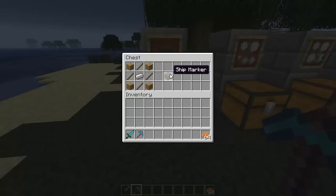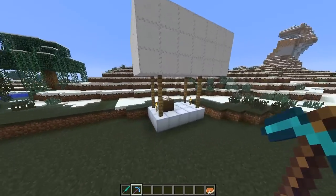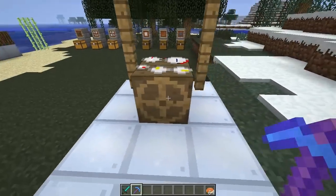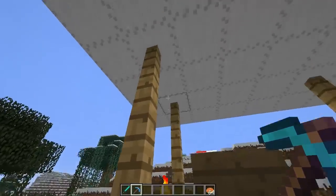The first thing we're going to look at is the ship marker. The ship marker is created using oak wood planks, sticks, iron, and iron ingots. Basically what this allows you to do is act as the central point of your boat or ship — you can't move your ship or your object around without a ship marker. Over here on the airship, this is anchored to the floater blocks, which are anchored to everything else.